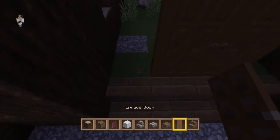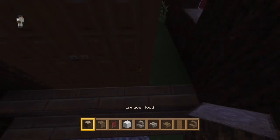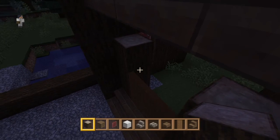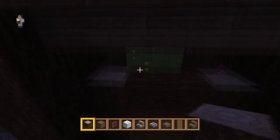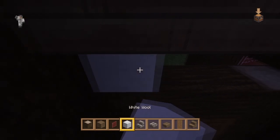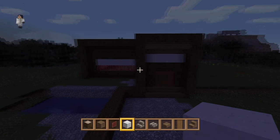Now place some doors right here with a little bit of spruce wood next to them, then some white wool to top it off. So now you've got one end of the house done.